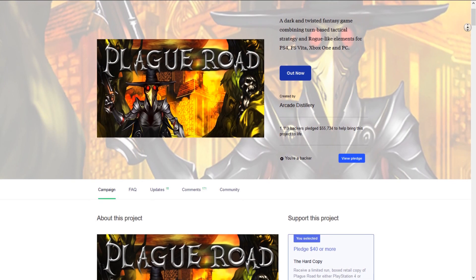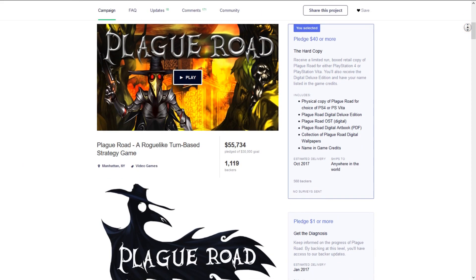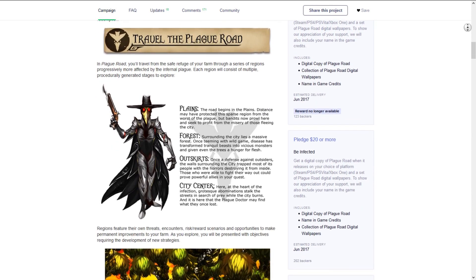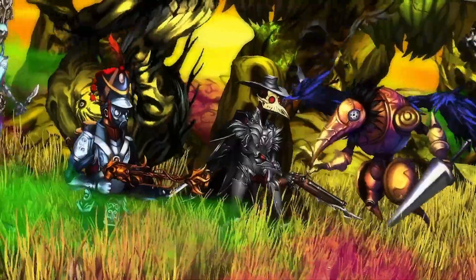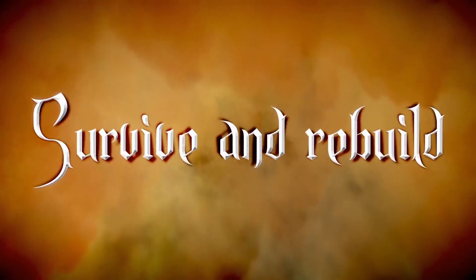Plague Road's Kickstarter campaign began on November 28th, 2016. It burst out of the gate with the big guns, delivering a trailer narrated by Jim Sterling. Sterling also played an alpha build of the game on his channel. There were a few issues, like the tall grass obscuring battlefields, but overall the game looked great. The art is eye-popping, the gameplay looks smooth, the plot intriguing, and the world and characters seem well-developed.